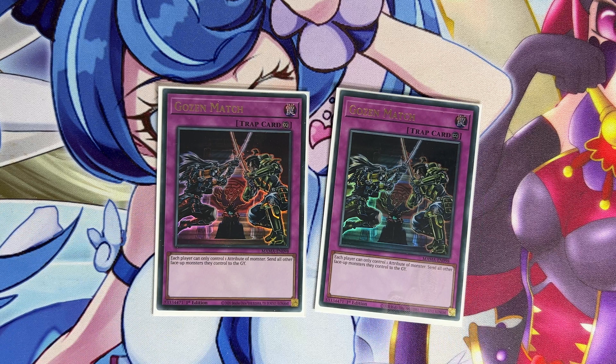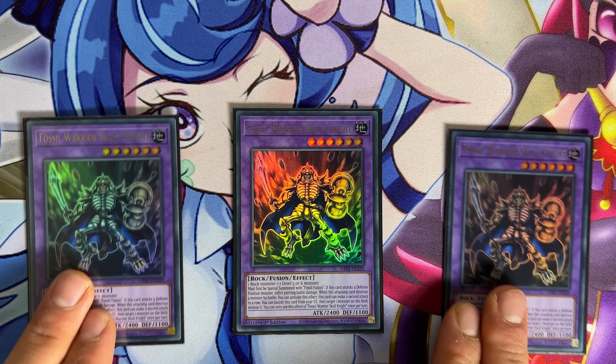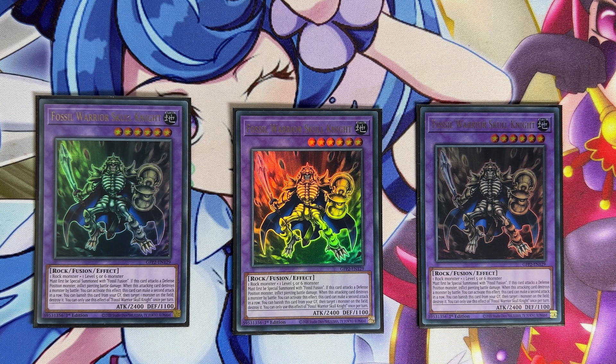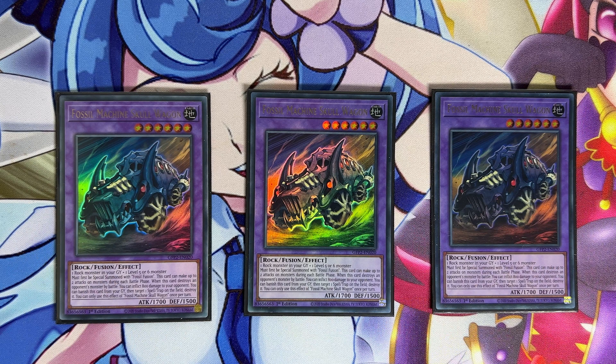Moving on to the extra deck — it's basically targets for Dogmatica Punishment plus one useful link monster. We have three copies of NTSS, which makes Dogmatica Punishment a two-for-one, three copies of Skull Knight (which destroys a monster when banished from the grave rather than on send), and three copies of Skull Wagon, which you can banish to destroy a back row — useful in mirror matches or against other trap decks to wipe their back row before proceeding.